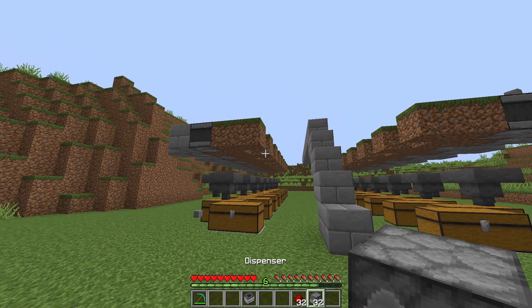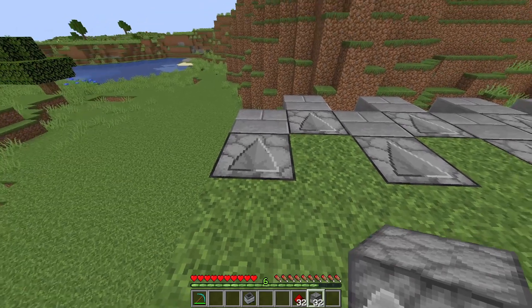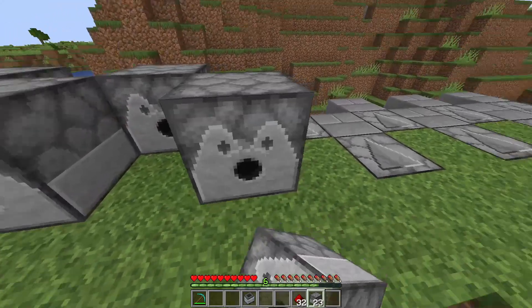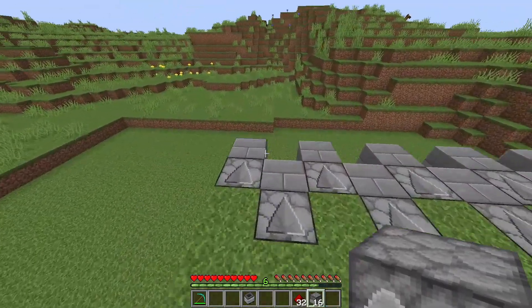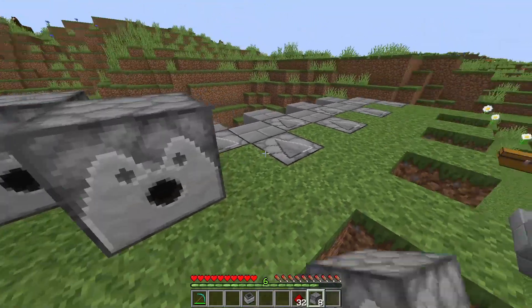Now we are going to place some dispensers. Come back to this corner right here and place the dispensers while crouching on top of the observers, all the way to the end. Do the other side as well — place them on top of the observers here too.